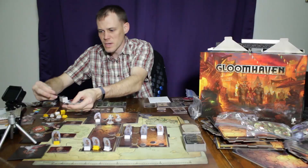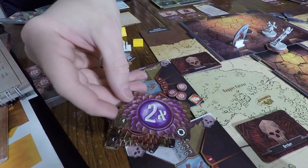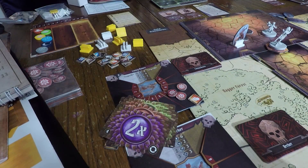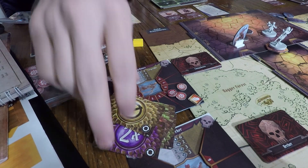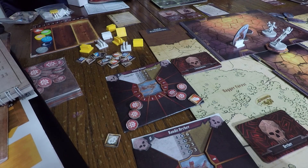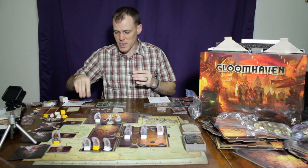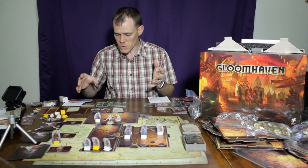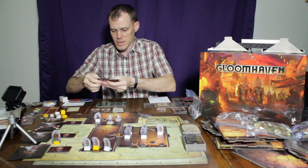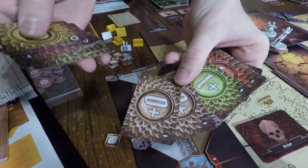There's a minus two, a critical hit times two, and a miss card. When you get either one of those, you reshuffle your deck and you're back up to 20 cards. This can also be modified further by adding curses or blessings, or by leveling up your character so you can take out some of the zero cards and exchange them for plus one cards.